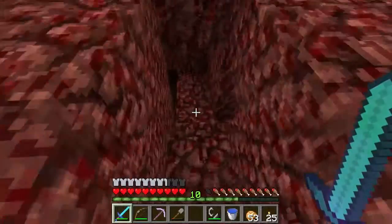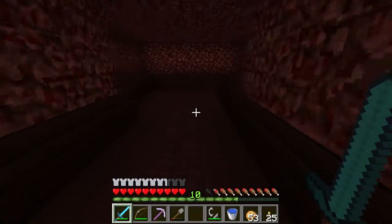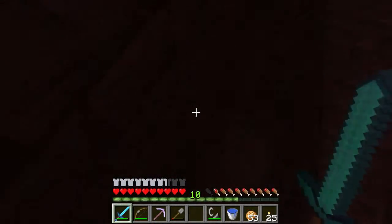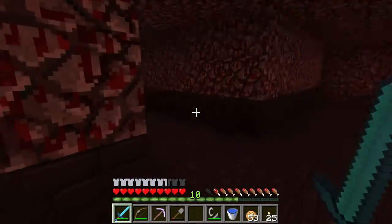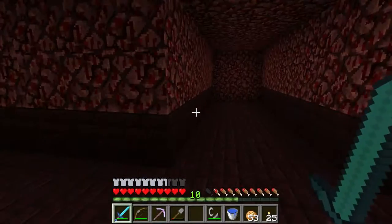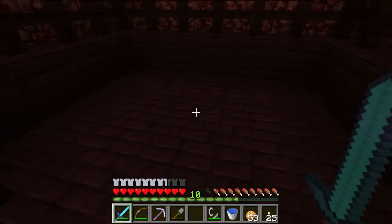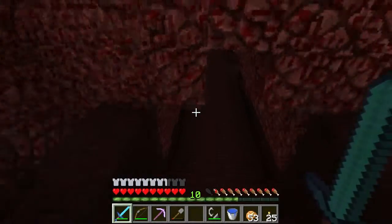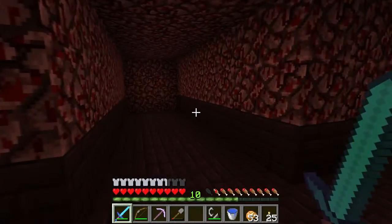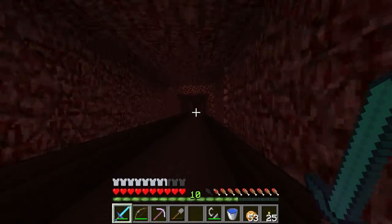Let's go back in and look for the nether wart. I think this is the way we want to go. That's looking promising — it's over here. Now this is where a blaze spawner normally would be, but somebody's already taken it up or possibly it didn't spawn. If you come across a blaze spawner, make sure you leave it where it is. You can collect other spawners, just not the blaze spawners, because they're rare and the only way to get blaze rods is through the blaze spawners.